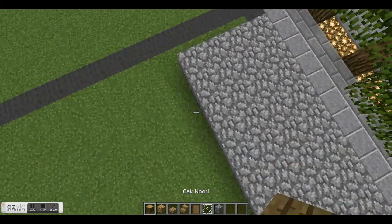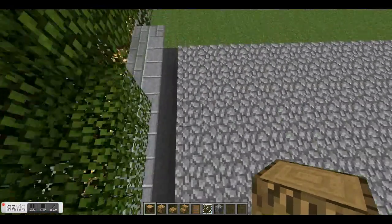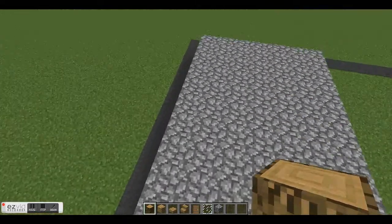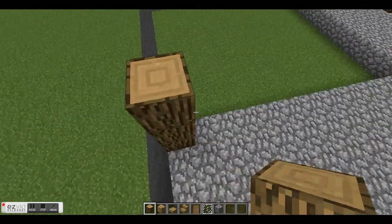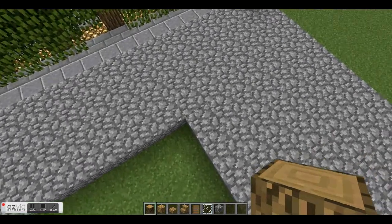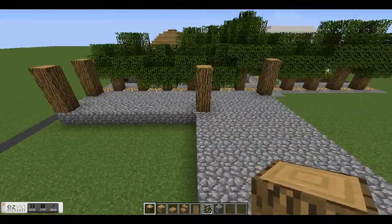What I do is put oak wood on each corner so it gives some architectural design — it makes it look good. Kind of like a villager's house because they always have oak wood on the sides. For the little intersection, you're just gonna put it in the middle between the two sections, and then you join the tops with oak wood.